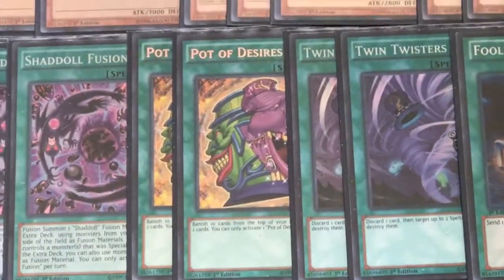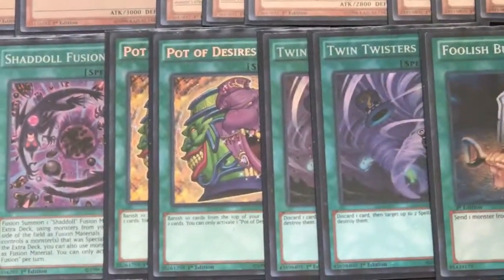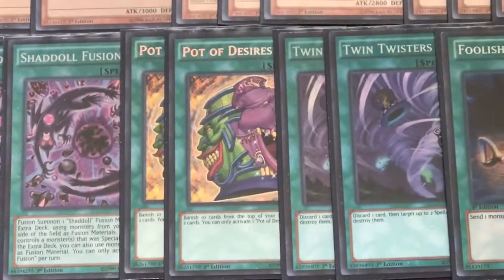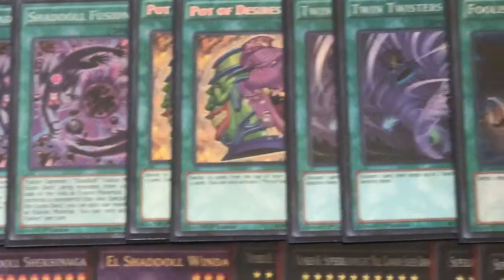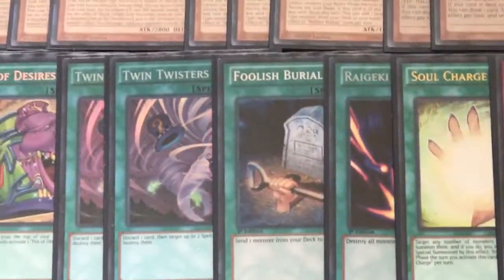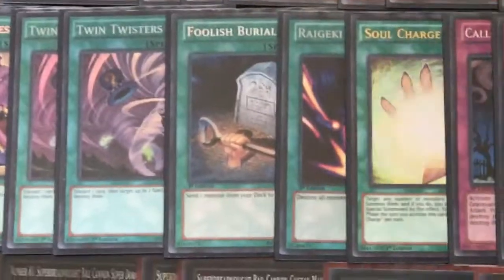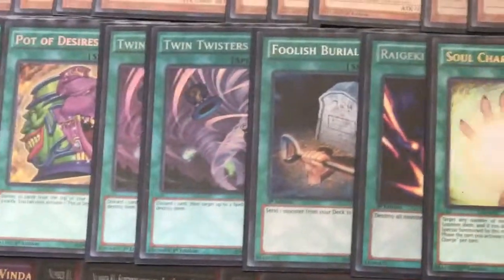Two Pod Desires — of course I don't own three, but I don't think three is absolutely necessary anyway. You don't want to draw into multiples, and more likely than not you aren't going to resolve two in a game, so two is the right number. Double Twin Twisters for that annoying back row, especially with all the Dimensional Barriers, Solemn Strikes, and Paleozoics running around.